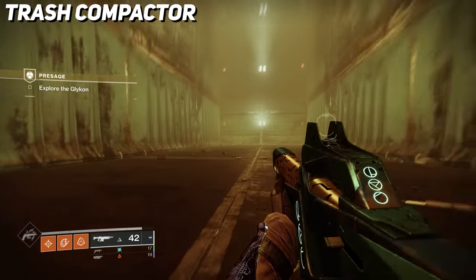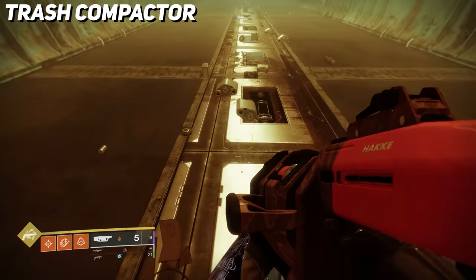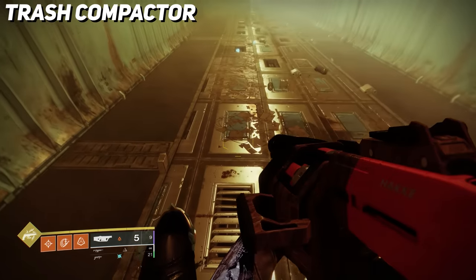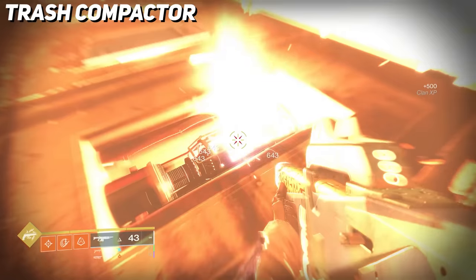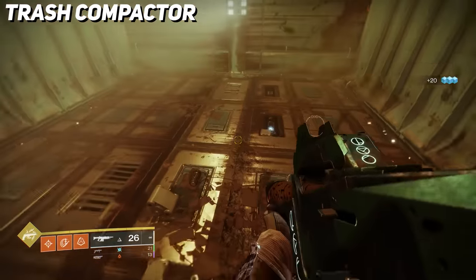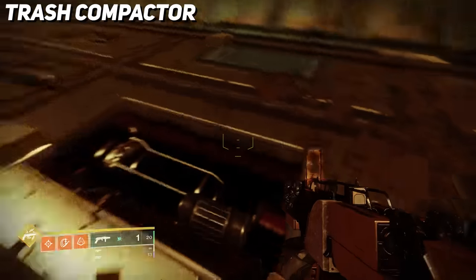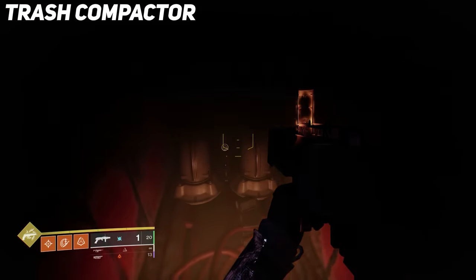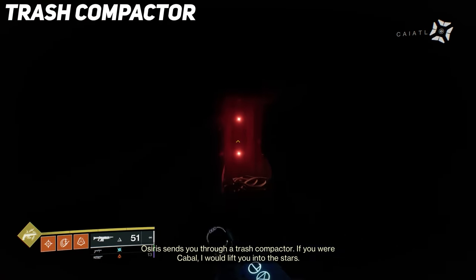In this trash compactor mini-encounter, pull the lever on the very back wall and the floor will open up, revealing shootable panels, while the walls begin to close in on you. You need to find three power cells and destroy them, hidden beneath three of those panels on the floor — do it quickly because the walls are literally closing in and you will die. Screebs will constantly spawn in, but once successfully done, an entrance in the floor will open and you can jump down to safety.